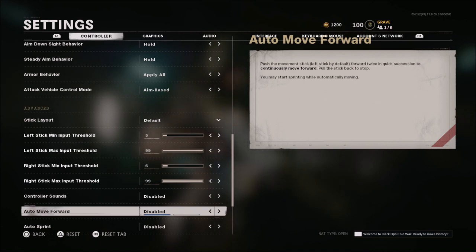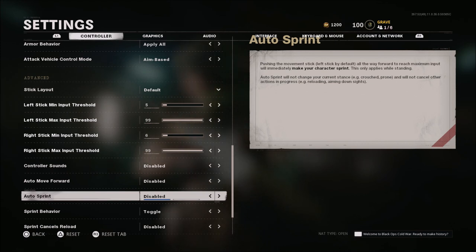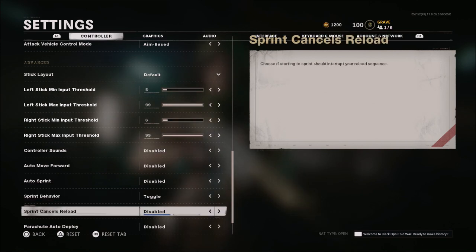Controller sound is disabled. Auto move forward is disabled. Auto sprint is disabled — a lot of people use this, but I'm not a big fan. Sprint behavior is toggle. Sprint cancels reload is disabled. A lot of people like to use sprint cancels reload — depends on what you like. Personally I can just YY or triangle triangle and cancel my own reload, but some people do like to have this enabled. It's just kind of personal preference.